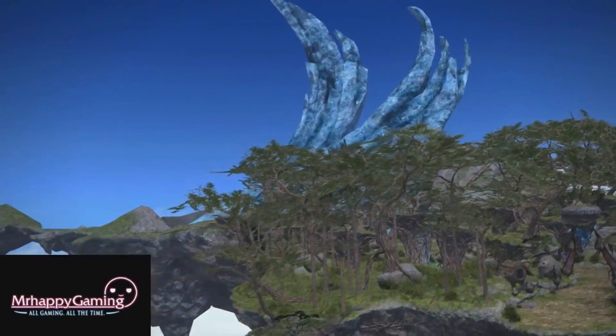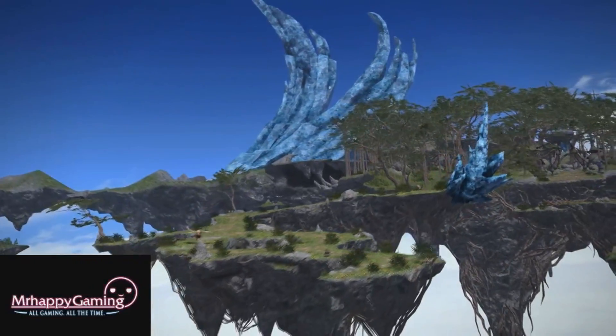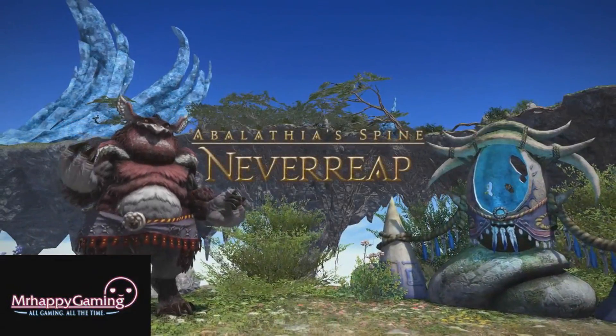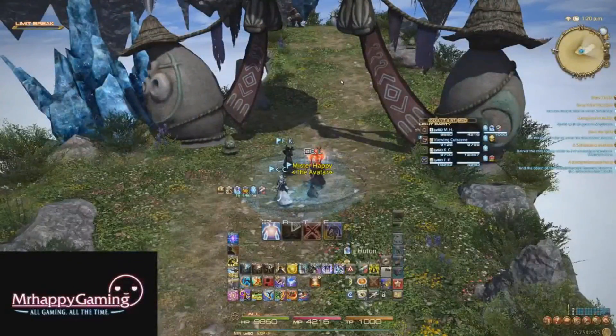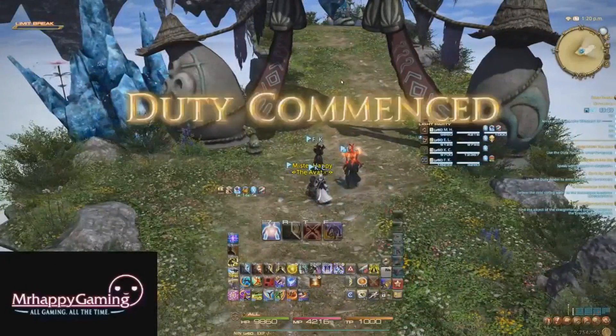Hello everyone, Mr. Happy here and welcome to my guide to Neverreap, one of the two expert dungeons in Heavensward. This dungeon can be unlocked after completing the main story and traveling to Oxundu to accept the quest, Reap What You Sow. It has a minimum item level of 145 to enter and drops item level 160 gear. It also drops 80 Tomestones of Law.